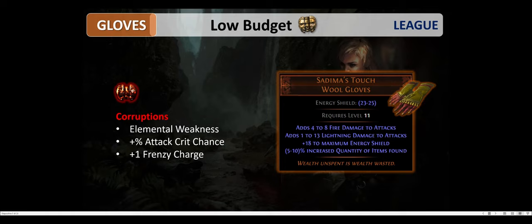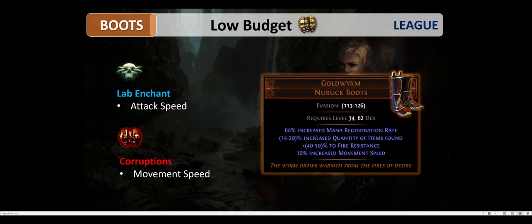You can use a Vaal Orb to obtain elemental weakness, attack crit chance, or a frenzy charge. Goldwyrm are also rather weak boots with only 10% movement speed and just fire resistance, but they come with 20% increased quantity of items found, which is very good for league play. You can apply the lab enchant for 16% attack speed and eventually a corruption for 10% additional movement speed.